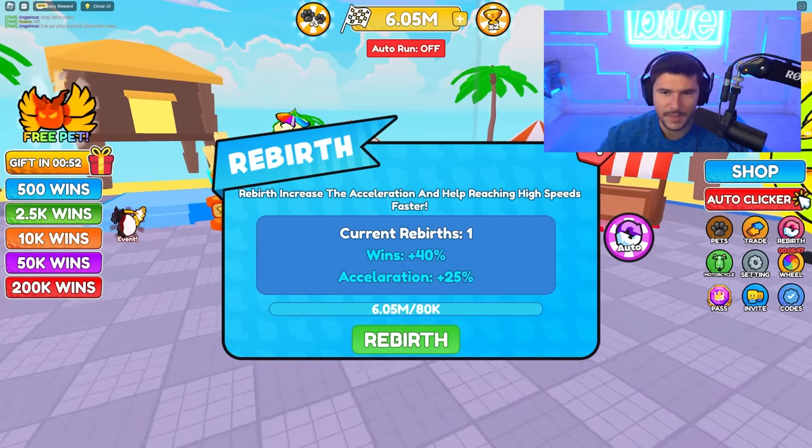We've been grinding for a bit — we're not getting all the way to space, but we're almost at one billion wins and we're at 28 rebirths. We made it to the void zone — 55 times multiplier! We can get some really good pets here. Let's see if this bat is better than Nardo — nope, Nardo is still the best. But there's a void egg here that looks promising.